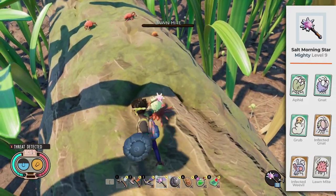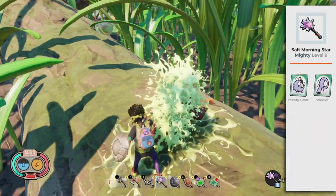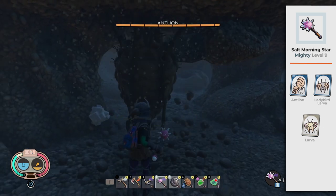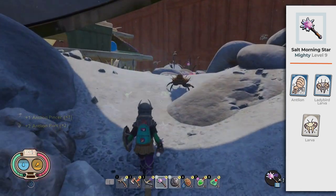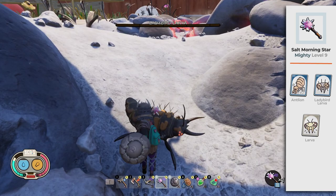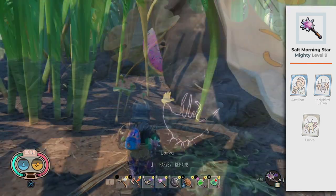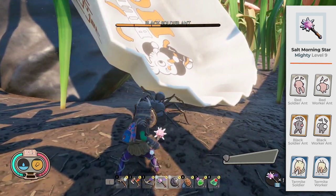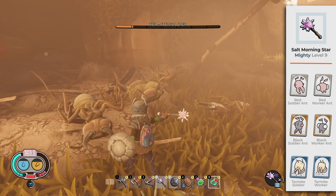The Salt Morning Star Level 9 will one-shot most tiny creatures, and of all weapons it is the safest weapon to kill ant-lions. Lady Bird Larva and Larva have no resistance to it — it takes around 7 hits to kill the Lady Bird Larva and 3 hits to kill the Larva. It takes around 7 hits to kill termites. Combo it with the Mighty Crossbow Level 9 with Feather Arrows to kill Red Ants, Black Ants, and Termites. Termites are vulnerable to Salty.